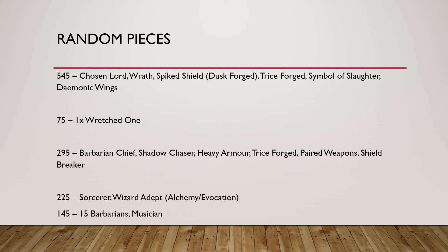The last bit I want to cover is getting a very efficient magic phase for not that many points — something I appreciate and find a lot of people overlook. If you want a minimal magic phase, you can field two Sorcerers with two units of 15 Barbarians, both with a musician. That covers your scoring, gives a gigantic health pool for your Sorcerers to stay safe, and the magic phase is not bad at all if you have two Alchemy spells and two Evocation spells.